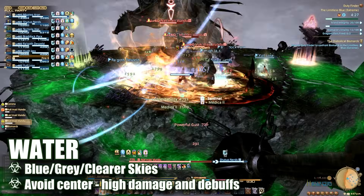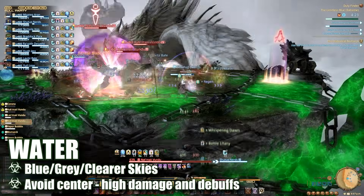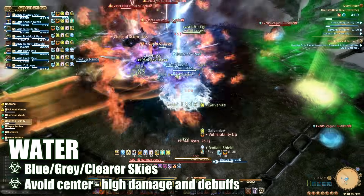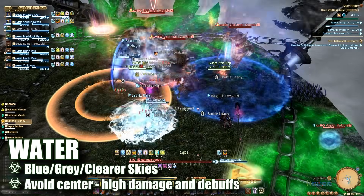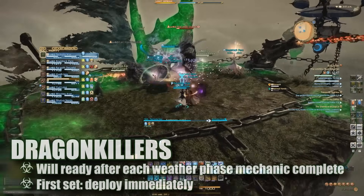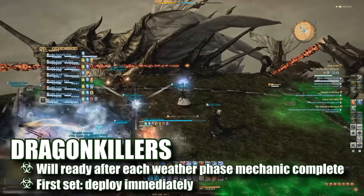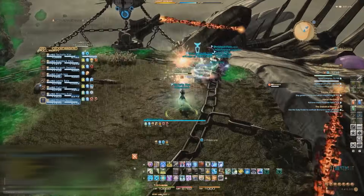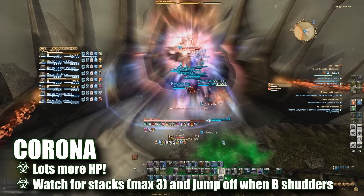Lastly, water phase is distinguished by fairer, bluer skies and can be essentially handled the opposite of wind phase. In water, the center of the platform becomes the danger zone — Bismarck will drop a massive amount of water in the center, damaging and debuffing anyone caught in it. Destroy the water vapors here as soon as possible before focusing down the other adds. After the weather mechanics finish, the dragon killer will be charged and ideally all adds should be killed — have your assigned players hit those cannons and get ready to jump on his back.